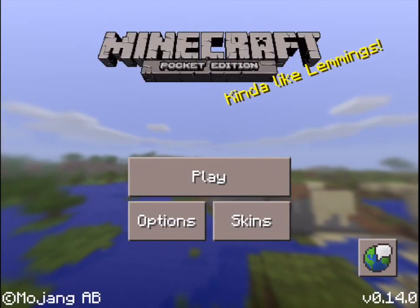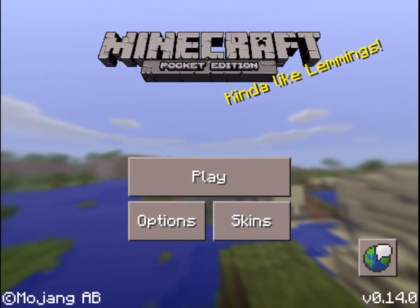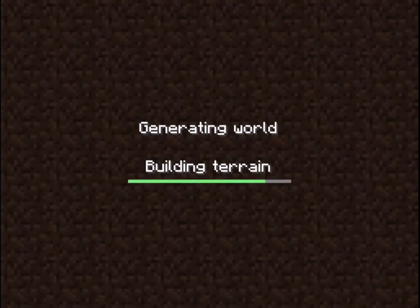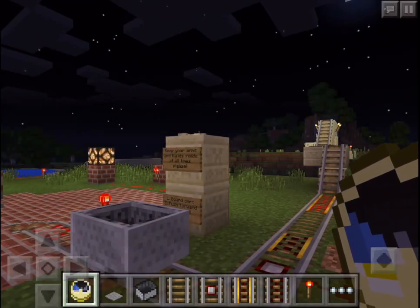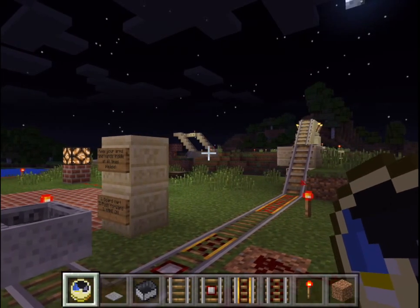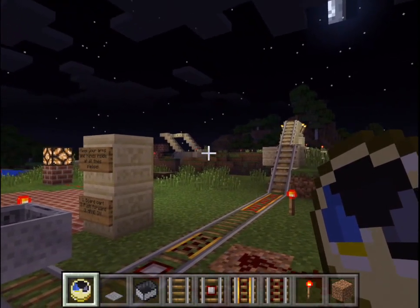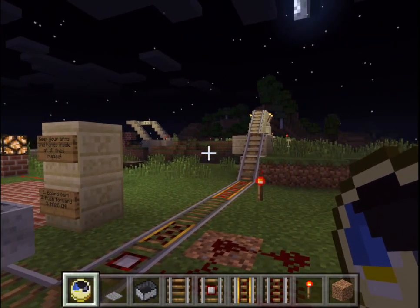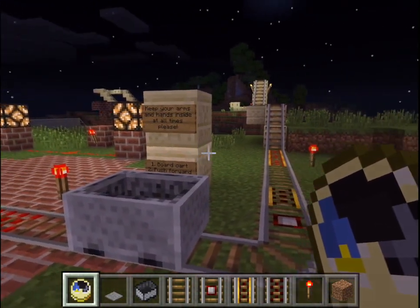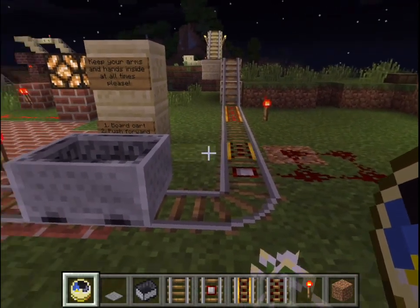Today I want to show you how to make auto start and auto stop for your roller coaster. I'm going to start in my playtime, and here it is. You can see a little bit, way in the background there, is the top part. I'm not going to show you how to build the roller coaster itself, because you've probably already done that. But this will show you how to make the auto start and the auto stop.